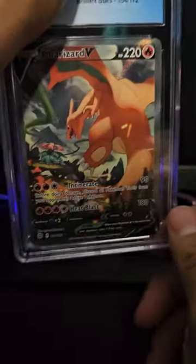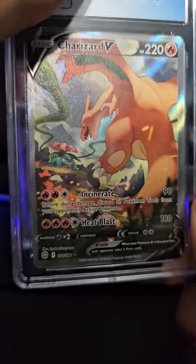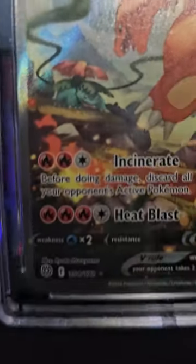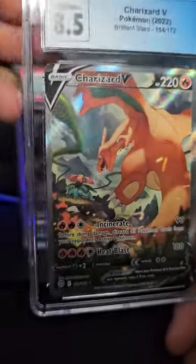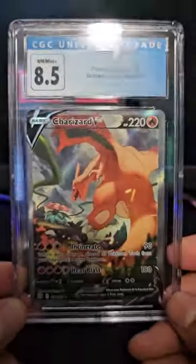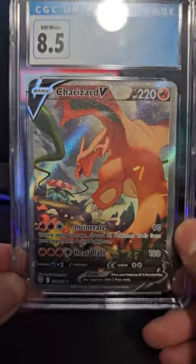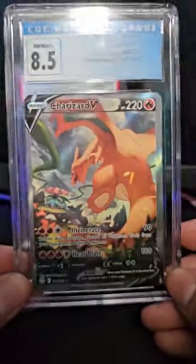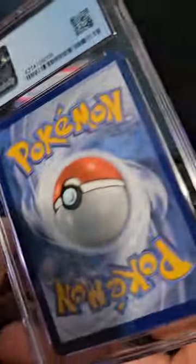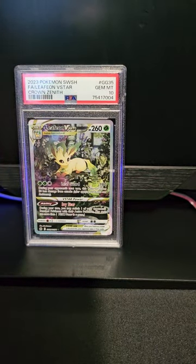Oh yes, this one is going straight to my personal collection - my favorite Charizard artwork because he's fighting Venusaur right there. This one is an 8.5. It's heavy on the right side and thin on the left side, so it's going straight to my personal collection. I think it's about a hundred and fifty dollar card.